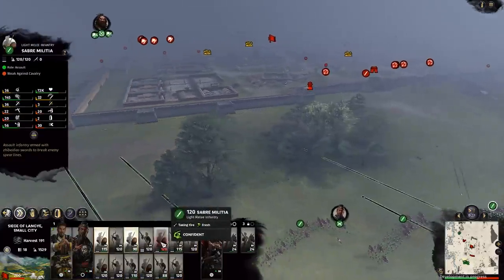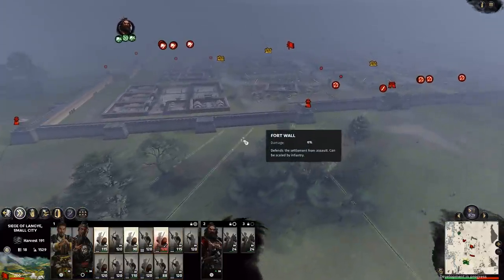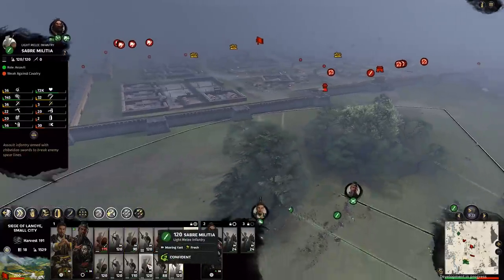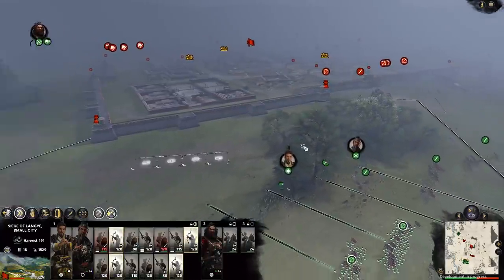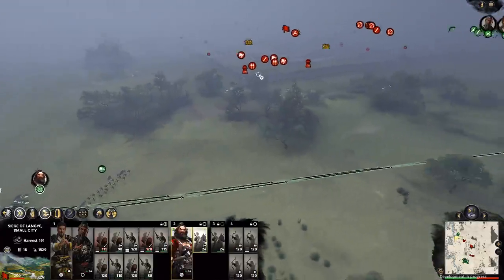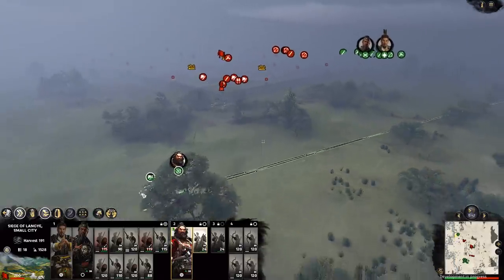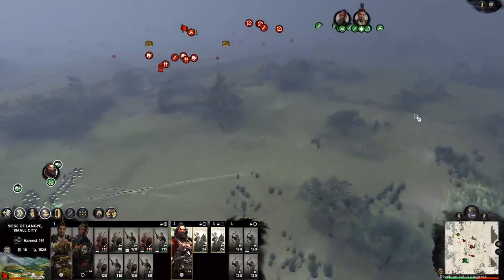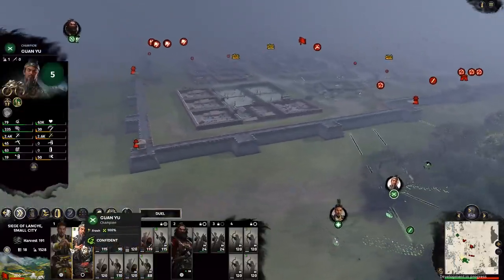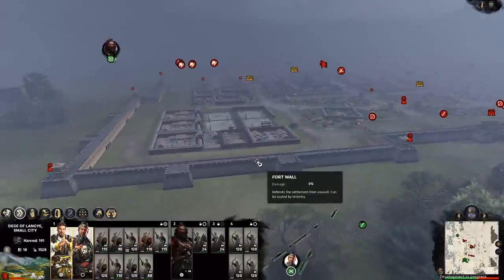I do have control groups, very similar to Total War Warhammer. Each hero comes with a contingent — Liu Bei would have four units with him, each with their own retinue. But when you control group them, you can split them up similarly to what you see in Total War Warhammer. Before I attack the city, it gives you the option to make siege equipment, so I actually tunneled under the wall and sapped it essentially.